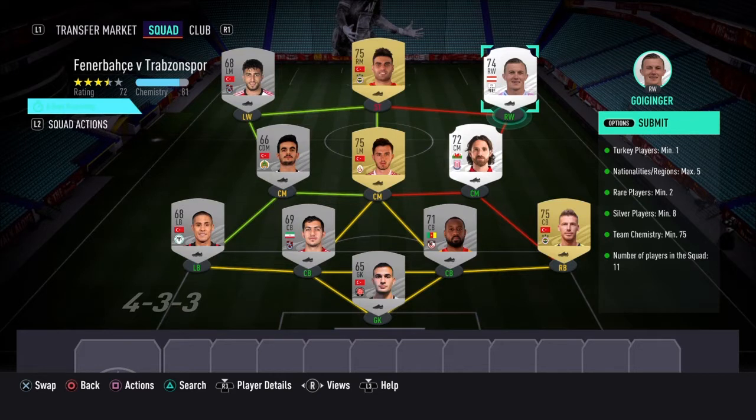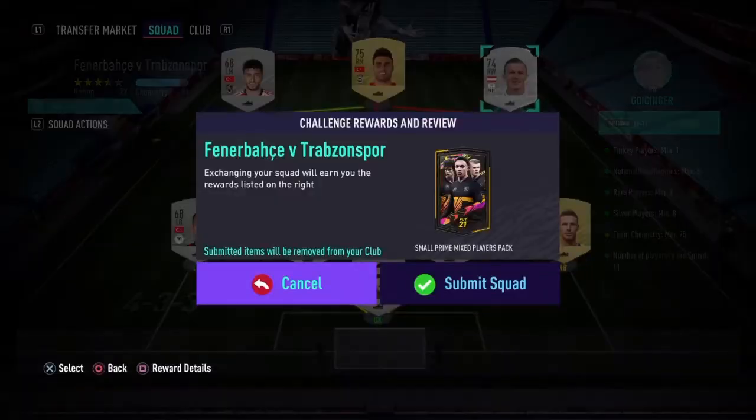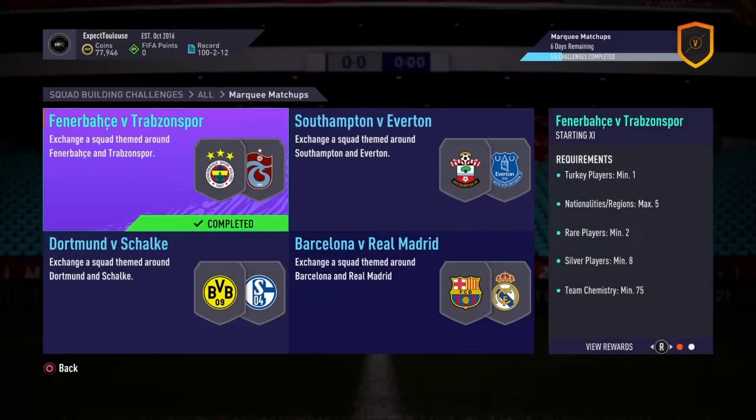We've got Joe Allen as well — a few players out of position, but for the chemistry it was alright. We used the Turkish league, which came in clutch. Chemistry was 81, we only needed 75, so that's fine. Nationalities and regions were fine as well, and that is the first section done.